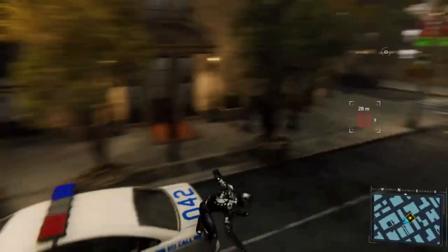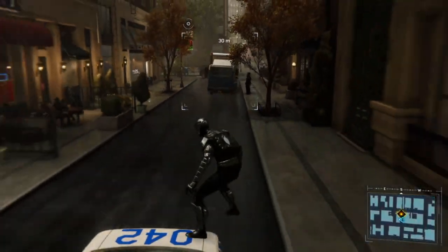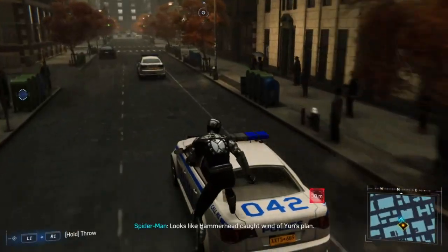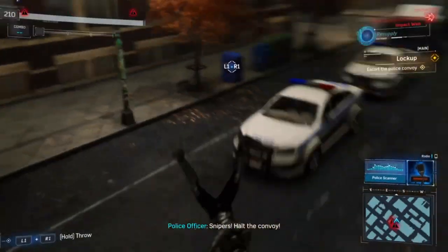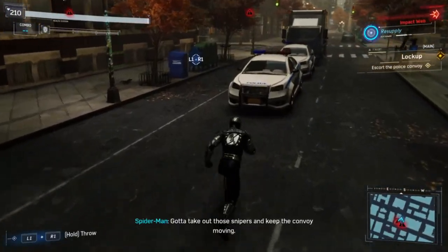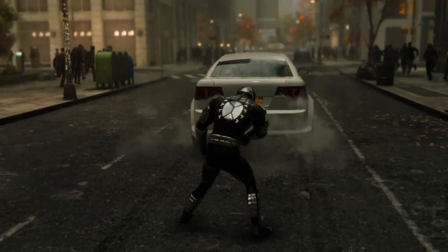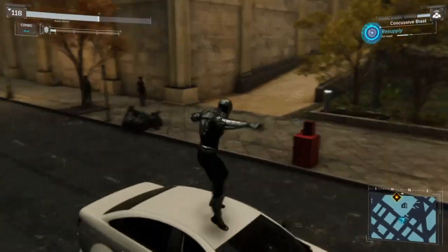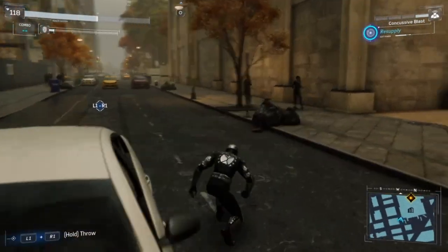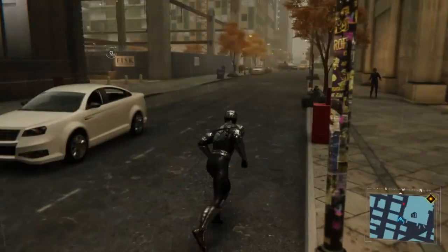Moving on from stealth and onto actually playing the game — during a mission where I'm supposed to follow a truck, I managed to get stuck on the cop car in front of it, unable to move until the cop car stopped. Then when I jumped I got knocked off, which only happens if they're moving, so maybe the trigger was delayed. Usually after you stop a car and a truck arrives, it arrives instantly — but in this moment other vehicles were in the way and it didn't arrive until I looked away so they could despawn, giving room for the truck.